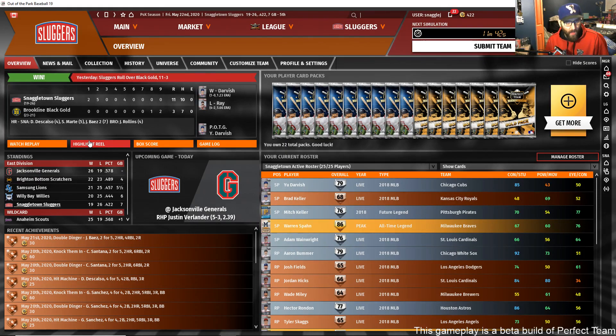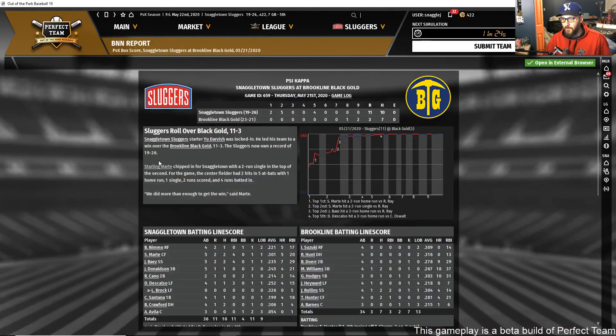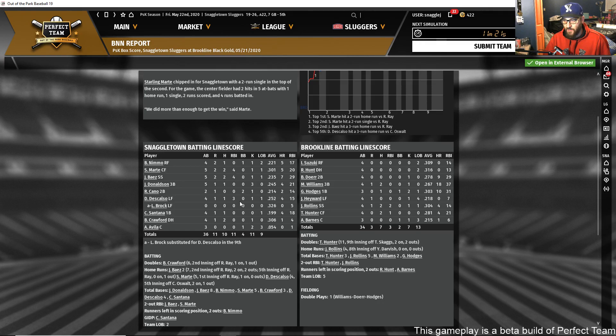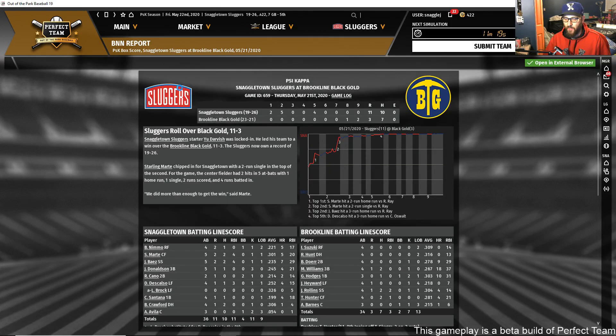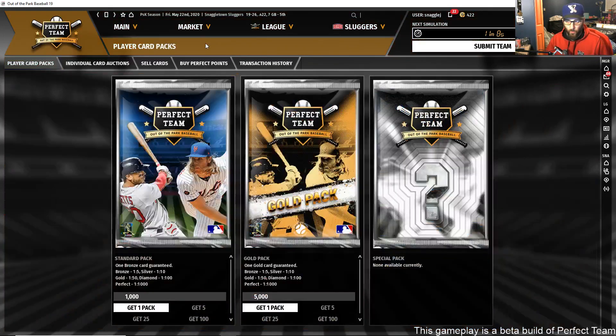Some people don't look at the box score at all — they actually go watch the replay or click the highlight reel and watch it as if they don't know the score, like actually watching highlights of a live game. You also have a full box score — Marte and Baez each with four RBIs — same screen as in the main game.